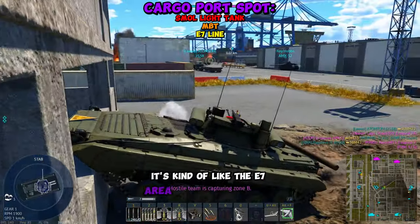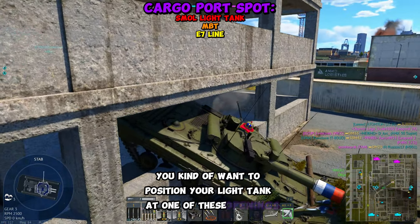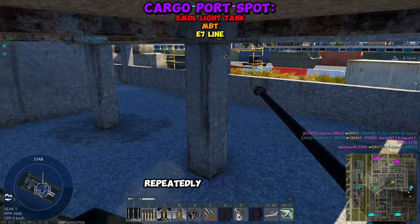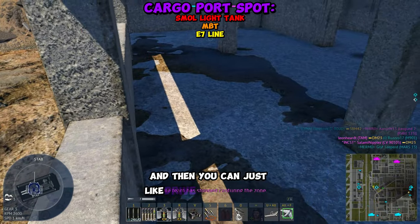On the map, it's kind of like an E7 area, and it looks like a parking garage. You kind of want to position your light tank at one of these openings. Then you're going to have whoever's in the MBT repeatedly slam into the back of you, like I do to your mother. You should be able to get on top of the lip, and then you can just drive right into this place.